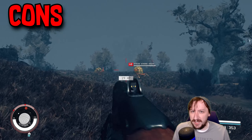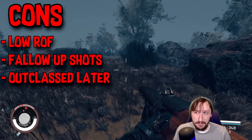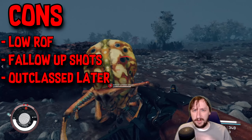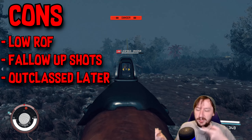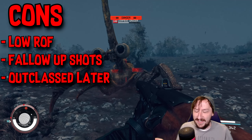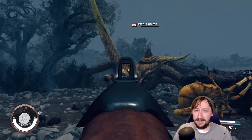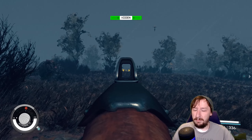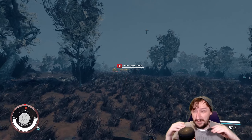Cons are also kind of what you'd expect: it doesn't have a high rate of fire, so at very close range this weapon can still work but won't be as effective as certain other weapons. There's also a noticeable delay between follow-up shots, which can be annoying when an enemy retreats behind cover. This weapon does kind of fall off later, mostly with its competition being the Hard Target rifle, which does everything the Lawgiver does but a little bit better.